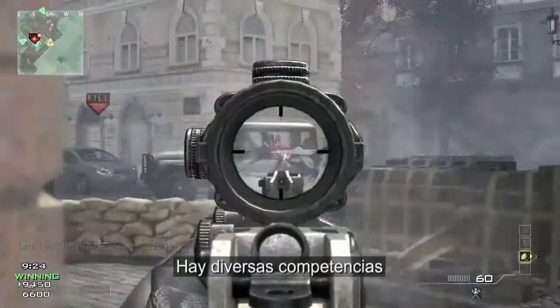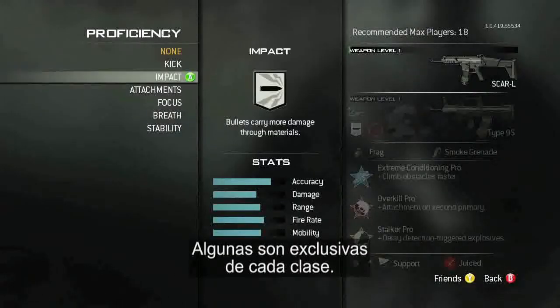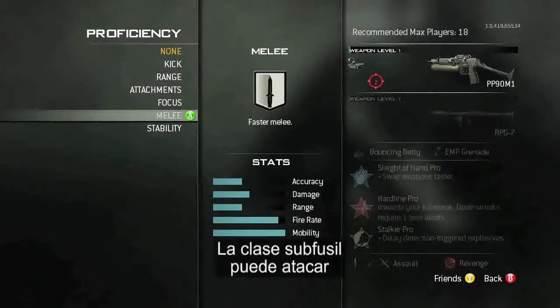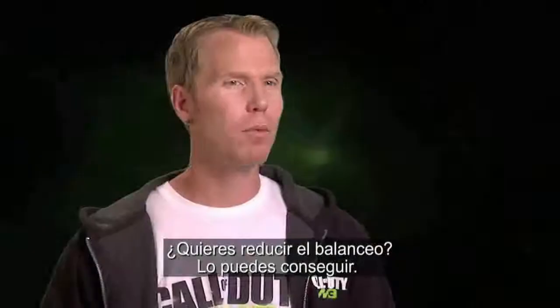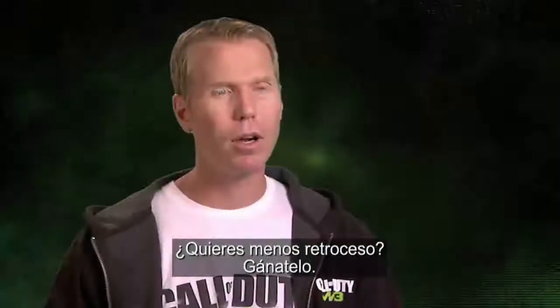There are a variety of proficiencies like reduced kick and reduced sway, and there are some that are actually unique to each class. For instance, the assault class has an ability to hold breath, similar to the sniper class. The SMG class has the ability to melee faster. The LMG class has the ability to run faster. If you want less sway, you can earn it. You want two attachments, you can earn it. If you want less kick, go earn it.